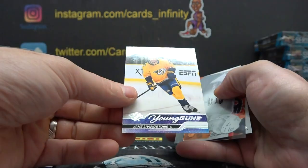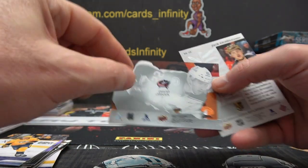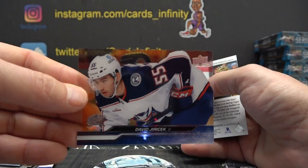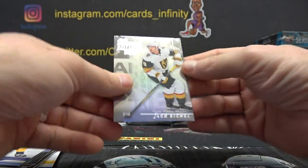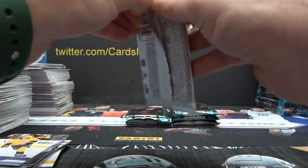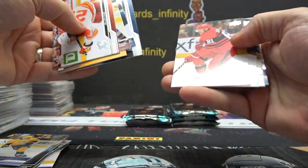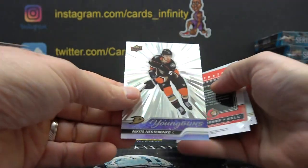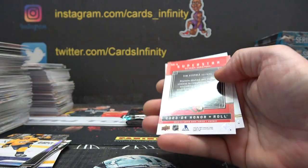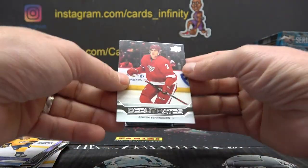245, Jake Livingstone. Here's another acetate — David Jarasek, 53. It's our third acetate. Looks like we're getting basically not quite one per box. Jack Eichel is 9. 230, Nikita Nestorinko. 8 is Tim Stutzel. And 0 on Simon.